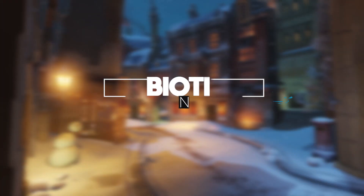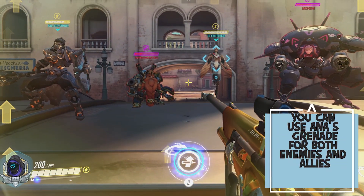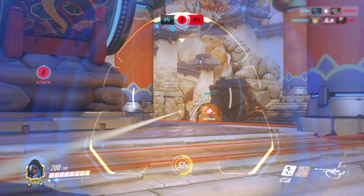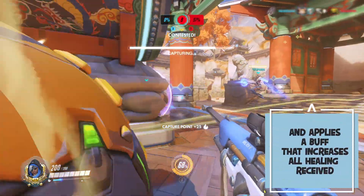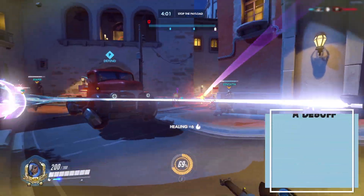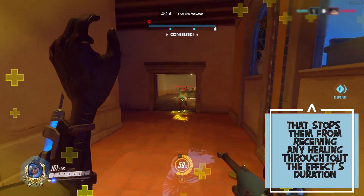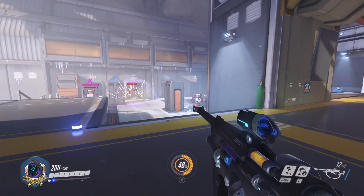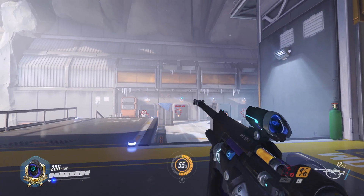Biotic Grenade is one of the most powerful abilities in the game. It's a projectile that splashes on impact and can be applied to both enemies and allies at the same time with different effects. For allies, it heals them for a sizable amount of health and applies a buff that increases all healing received, including from health packs. For enemies, it deals decent damage and prevents them from being healed for the effect's duration. To understand the nade trajectory, make a custom game with training range settings, set 0 cooldowns, and throw the nade for a couple of minutes until you get used to it.